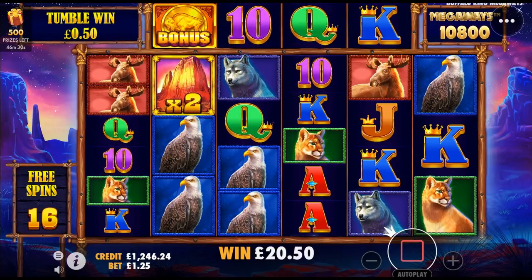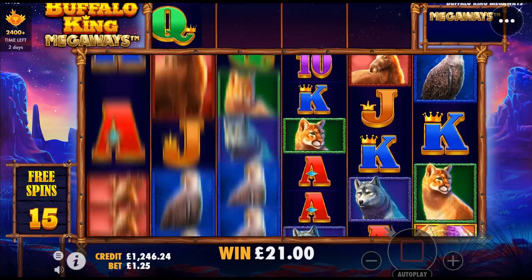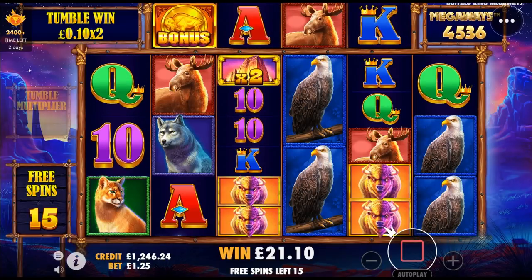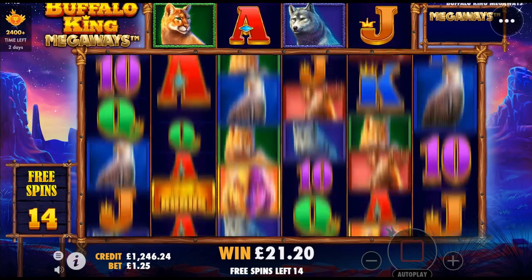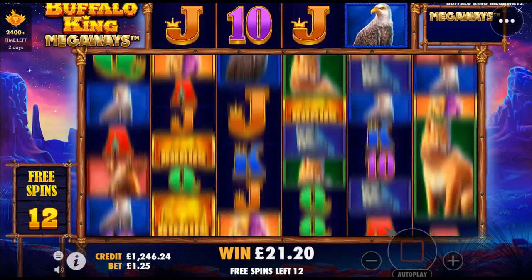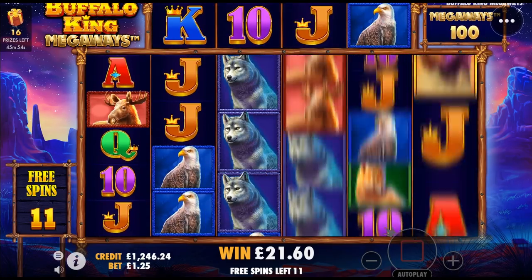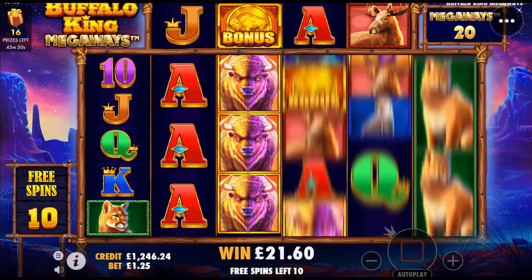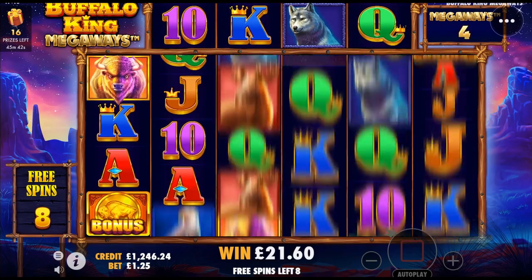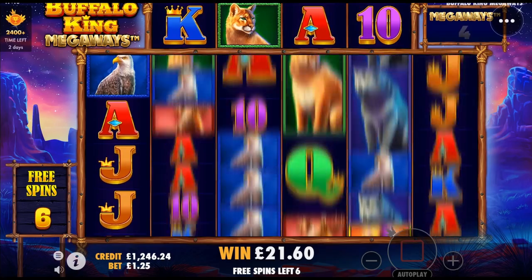I've got the jacks there at least. Need to get the eagle on the first there — no, so just a pound for that. And again jacks but I can't see an outshot there. Does snooker you in certain situations. And again a couple of duds. Shame not to get a win there with the multiplier. Missed out on the buffalos. Goodness me, we're not having much luck on this particular bonus — only needs one good round though.